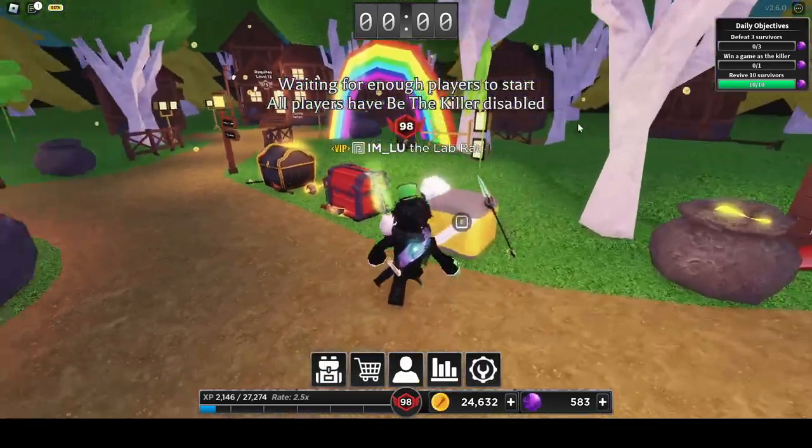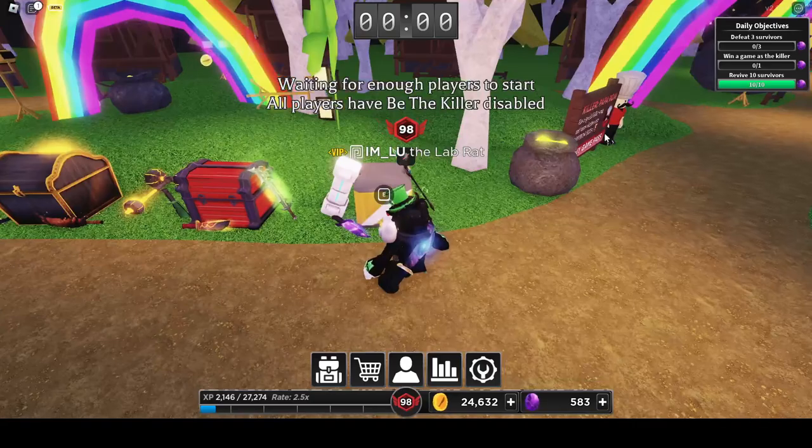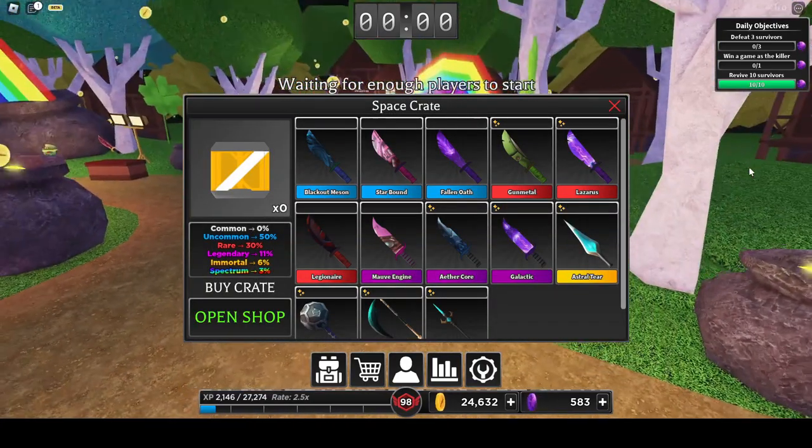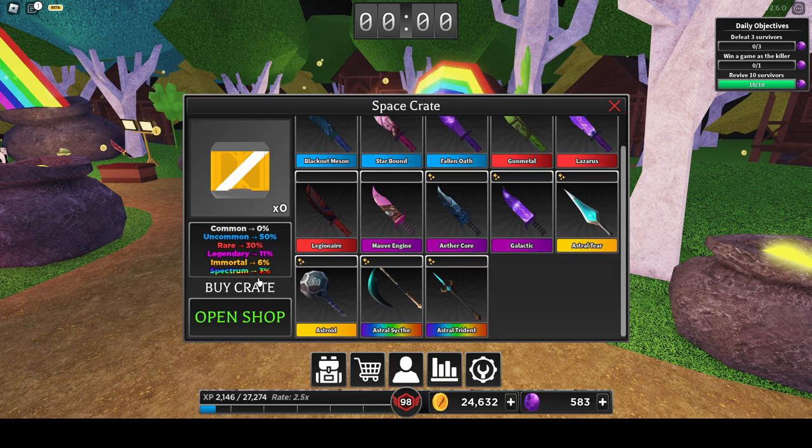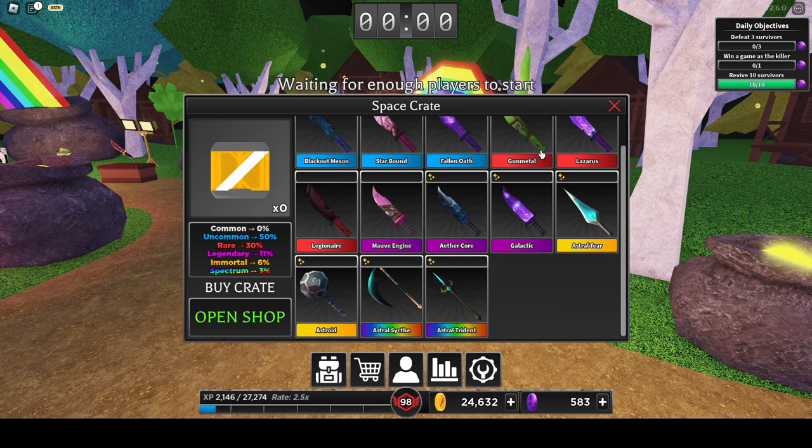We also have a new crate — it's the space crate — and we have 13 new knives. In order to get the spectrums, we have a 3% chance. Not too bad, not too shabby. Looks pretty nice.